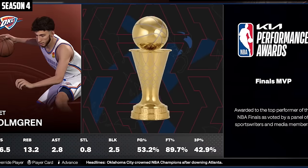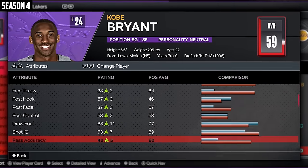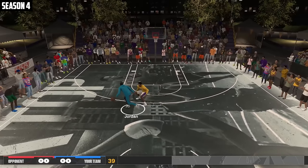The Thunder win the championship, Shai finals MVP. MJ's up to 53 — that standing dunk's looking nice — and Kobe's up to 59. My God, that's just nuts. Let's run it back with the 1v1.